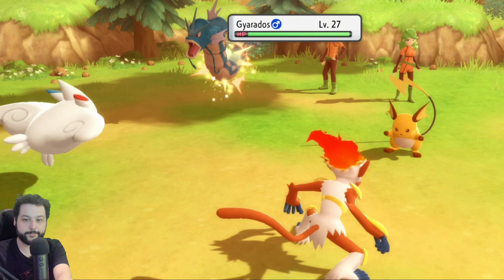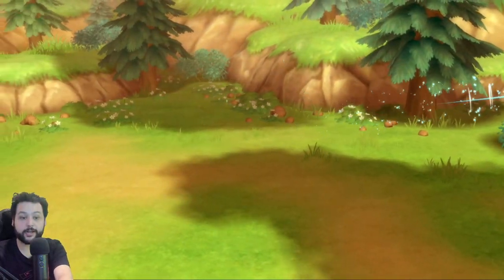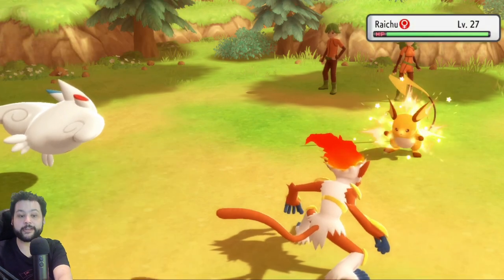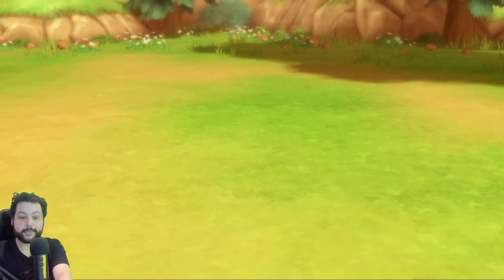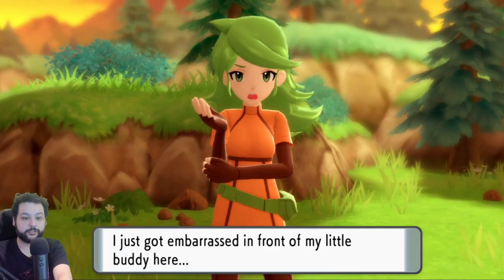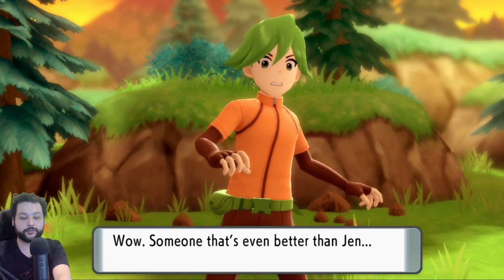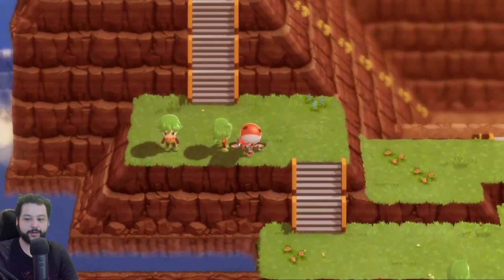I also forgot to mention: you should have one of the two Pokémon in this fight hold an Amulet Coin, because it doubles the money you receive — that's what makes this the best money farming method in the game. After doing this for maybe half an hour to an hour you should have plenty of money to go to the Department Store and buy all the vitamins you need.